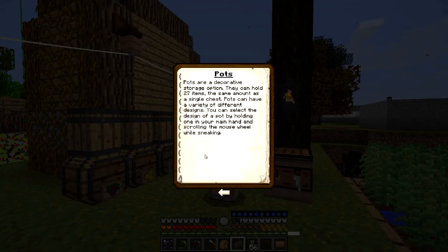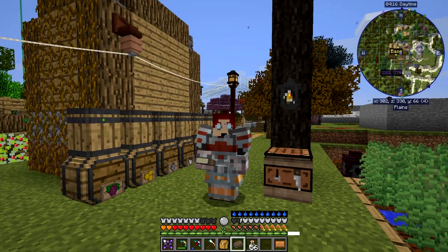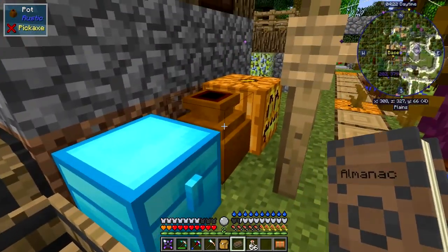Let's have a look at pots for instance. Pots are decorative storage blocks that store 27 items, the same as a single chest. They can be different designs and colors. You hold the mouse wheel and shift right-click to cycle through them. The recipe is dead easy and I'm not going to cover too many recipes — they're all in JEI. Here's one example.